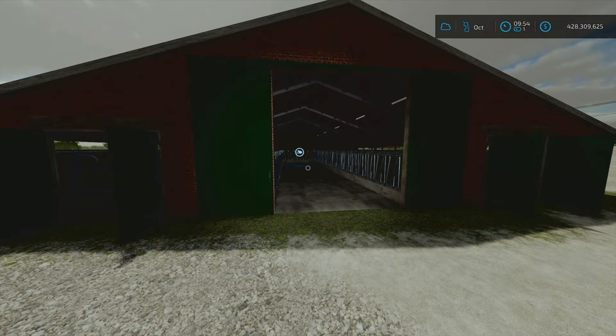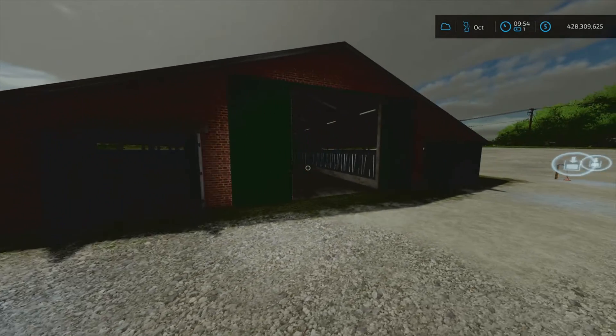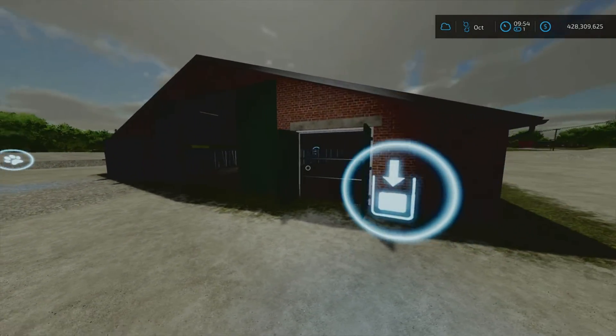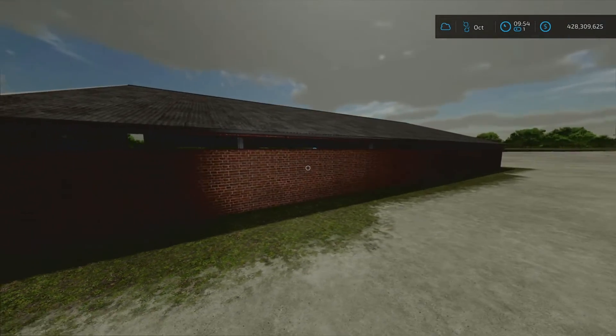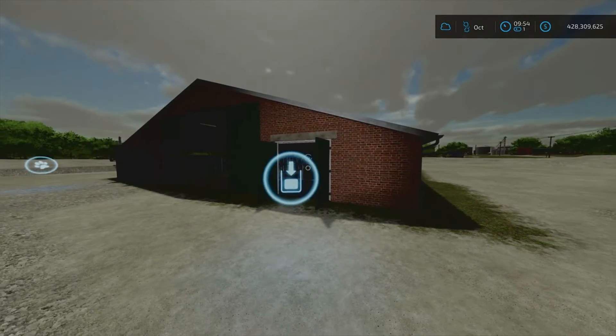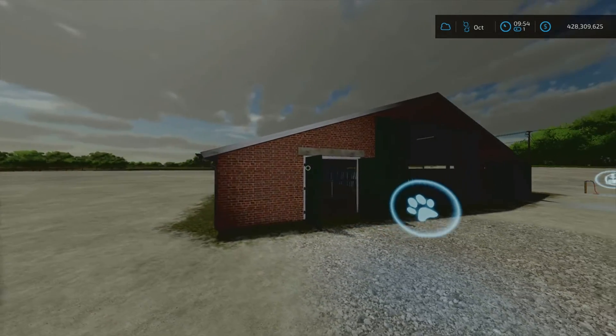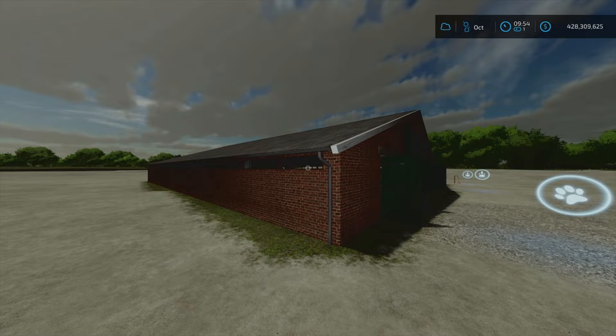This cow shed comes in at $70,000 with a capacity of 35 cows and a daily upkeep of $70 per day. The mod was done by DMI 20mm Normandy, coming in at a download size of 10.81 megabytes and taking up a slot count of minus 11. It has a build style of the 1980s, so if you're looking for a retro aesthetic, this would be the cow shed for you.